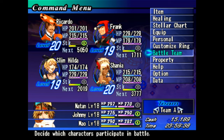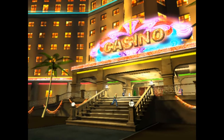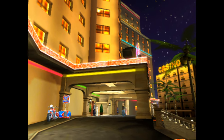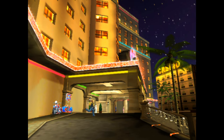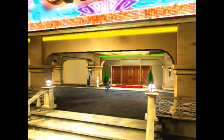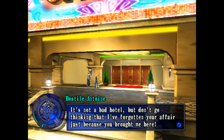Alright, so that's it for the things we needed to check. I just want to go back to Las Vegas - to the room that we fought Edna. Oh, there's something we can actually do here with Britney. And Twain: 'It's not a bad hotel, but don't go thinking that I've forgotten your affair just because you brought me here.' Oh shit.